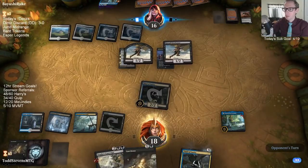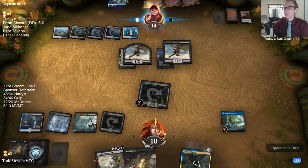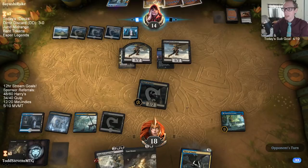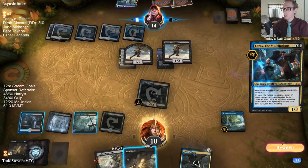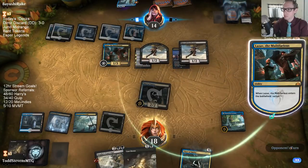My opponent knows I have an instant-speed removal spell. I'm pretty surprised that was their turn because they know I have instant-speed removal. Considering how I attacked with Thief of Sanity against the two Kitesail Freebooters before and they didn't block — keeping the card on top — they just have to assume I already have an instant-speed removal spell.